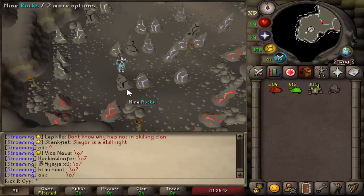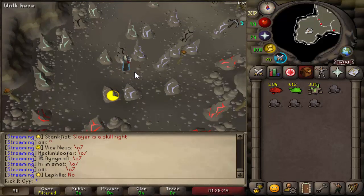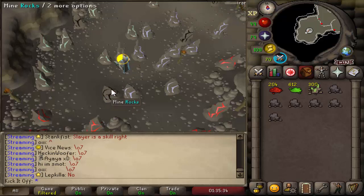It is Mining Basalt in Weiss, which is the place that you enter during the Making Friends with My Arm quest. That quest is a requirement for this method, as well as level 72 mining to be able to mine the basalt. This is a very simple method and I will be explaining it fully in this video, as well as how to get there and what the profit per hour is.